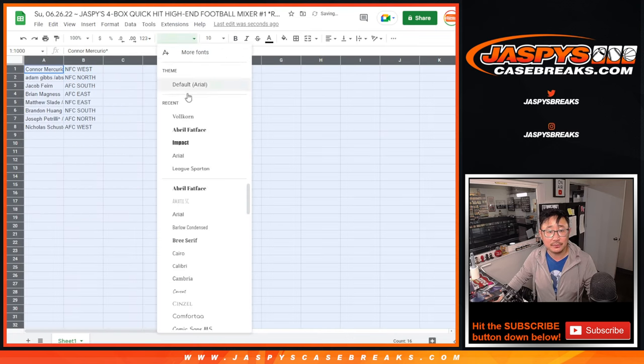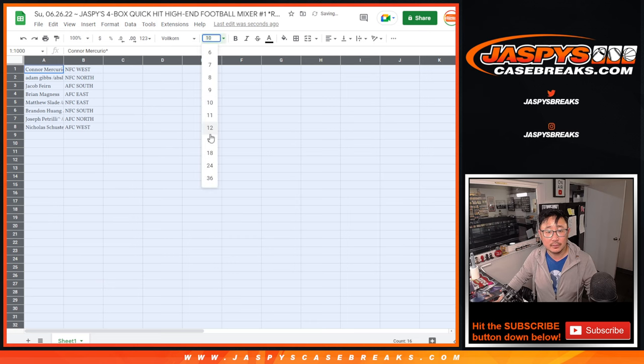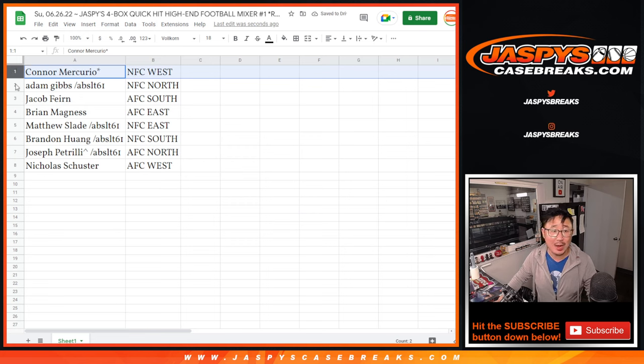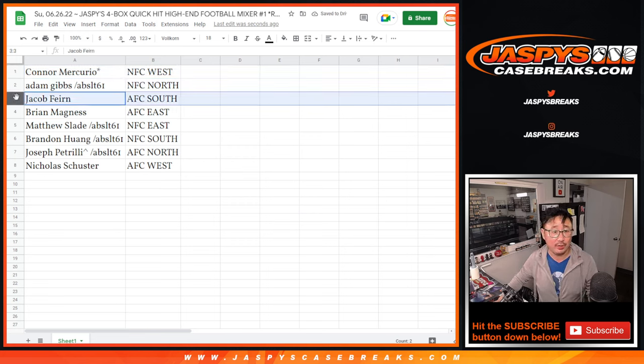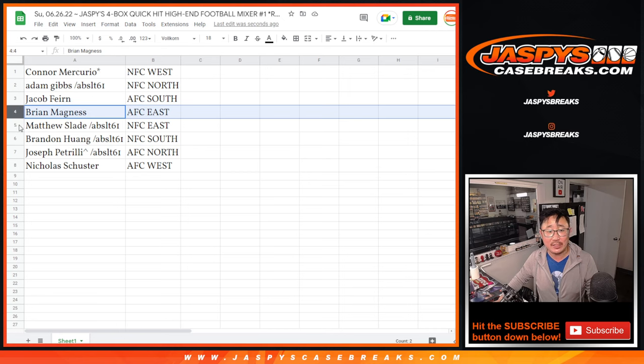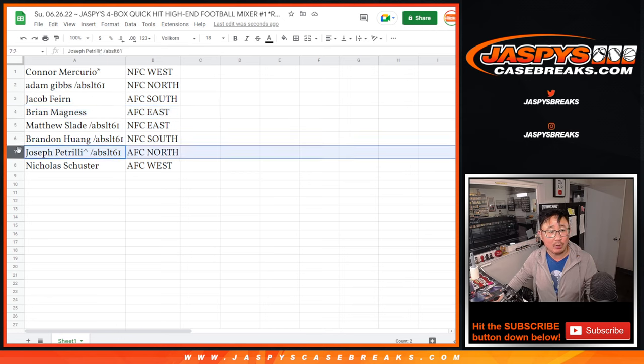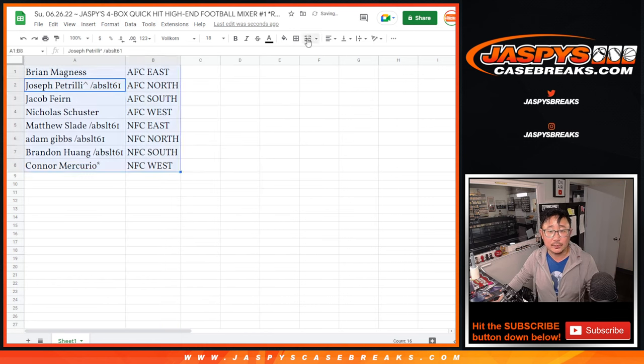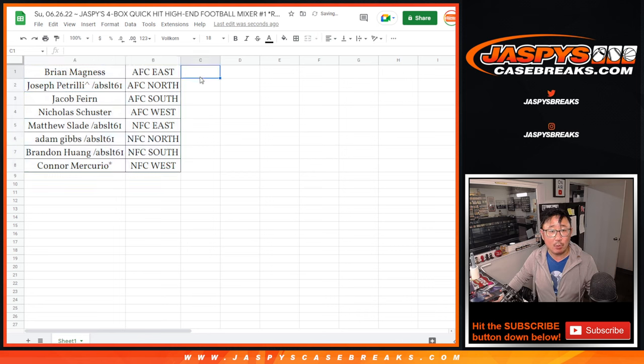Collect all that together. Connor, you got the NFC West. Adam with the NFC North. Jacob, AFC South. Brian, AFC East. Matthew, NFC East. Brandon, NFC South. Joe P, AFC North. Nicholas, AFC West. Let's sort by division. We're going to pause the video — when we come back we're going to see if there's any trades, then we'll have this division break. We will be right back.